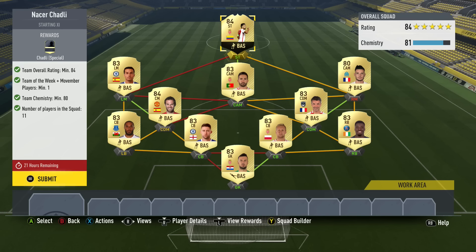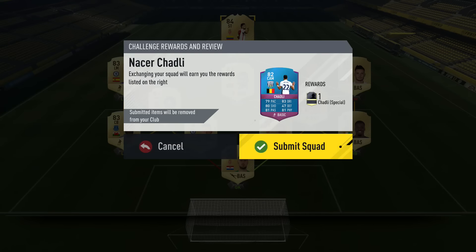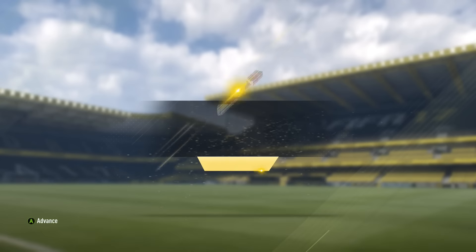To build this team you just need two 84-rated players, eight 82-rated players, and one 80-rated player. There are different ways of building it with different rating systems, but I thought this was one of the cheapest options available.